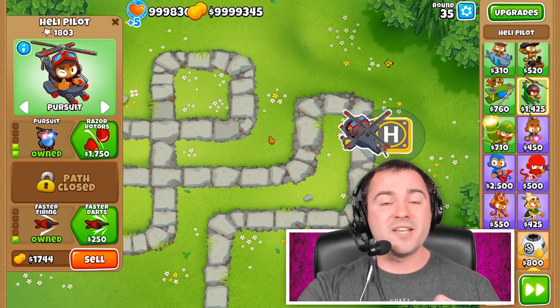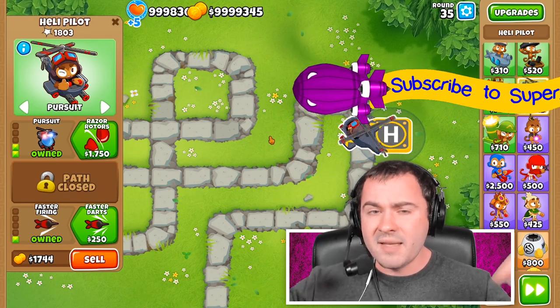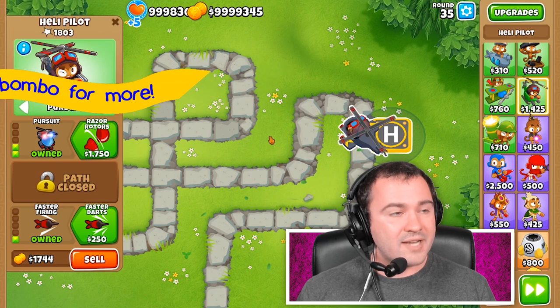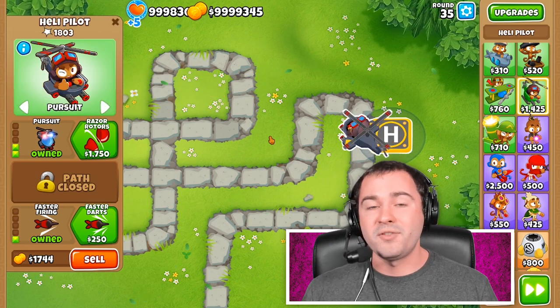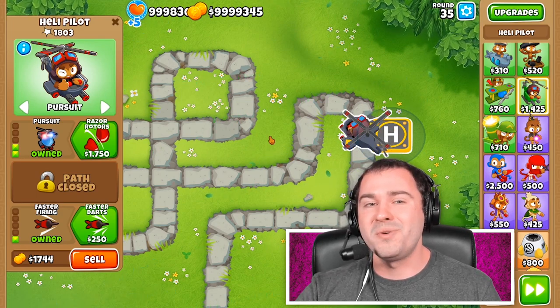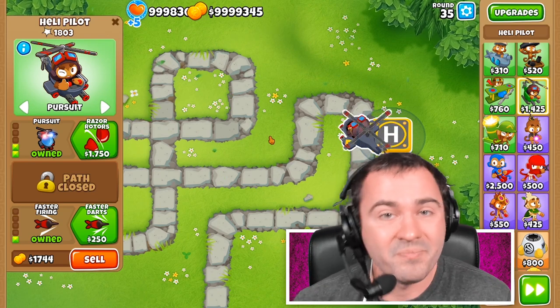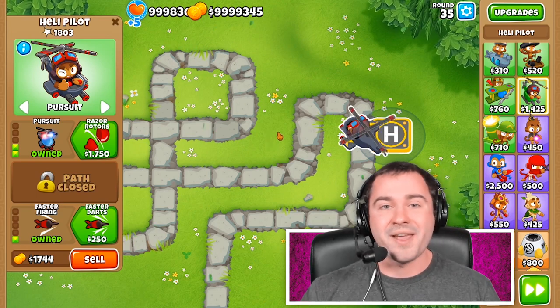I highly recommend you guys use that 1-0-1 Heli Pilot in almost every single one of your games. If you guys enjoyed this, make sure you press that like button, make sure you subscribe, and let me know in the comments below if you want me to continue this series with top second tier, top third tier, or even top fourth tier towers in the game. I've already done top fifth tier, but we might go back and revisit that because the game is always adapting and changing. Thank you guys so much for watching, and have a super duper delicious day!